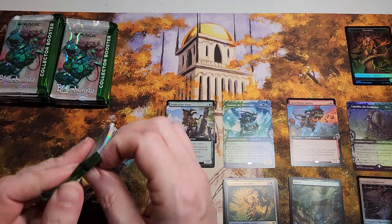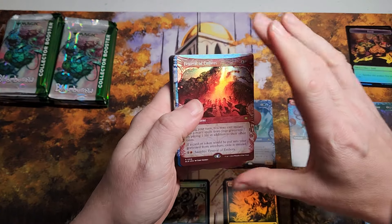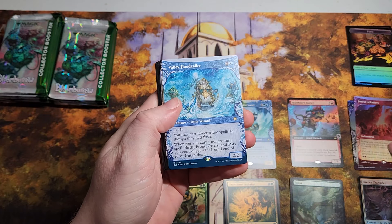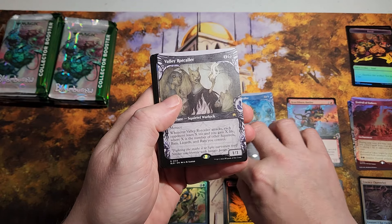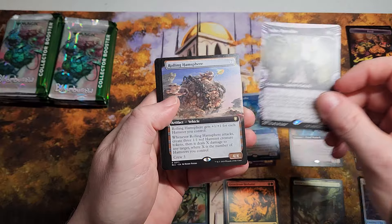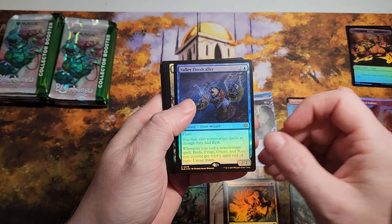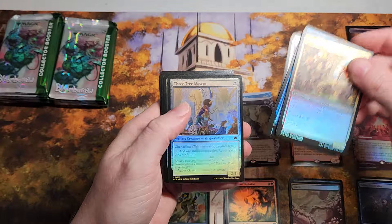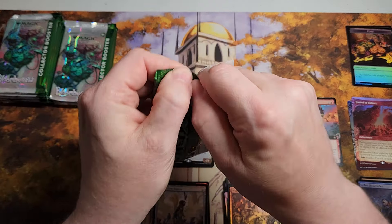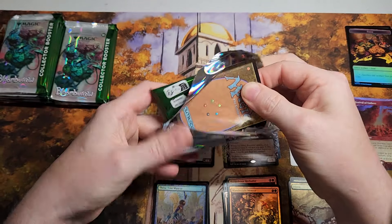Kind of sucks big. This may not go well for the collector boosters unless we start getting some juice. Okay there's a foil — foil Festival members, interesting. Valley of the Flood Collar... Valley of the Root Collar. The Rolling Ham Sphere — this is hilarious. Then we have the Valley Flood Collar again. Foil land — nothing too great yet. Not even a mythic, come on.